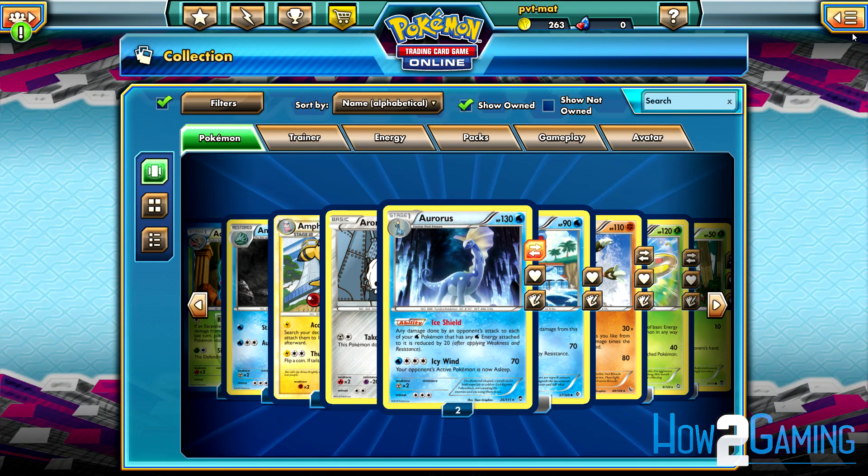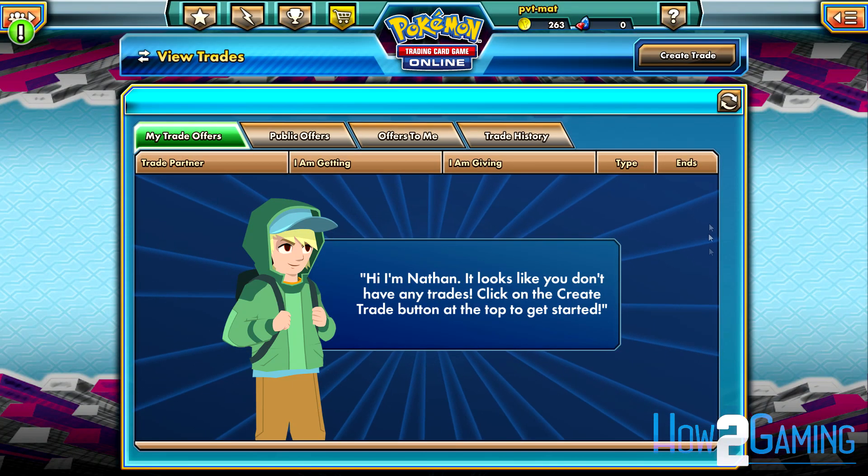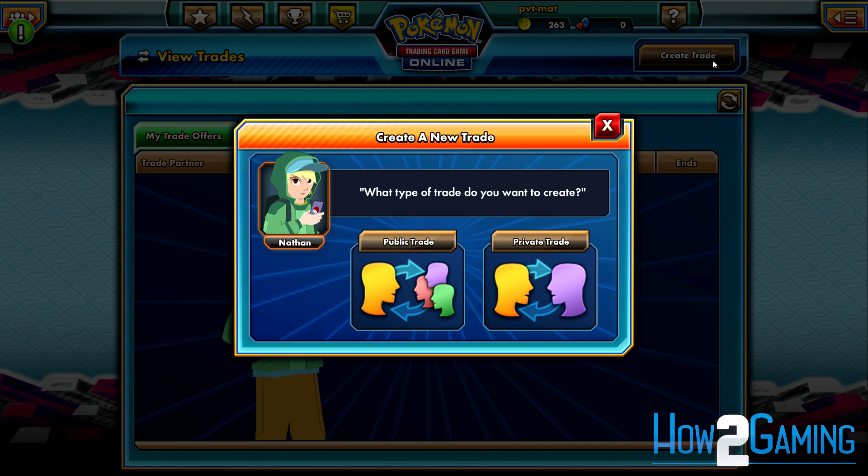Next, you have to navigate to the Trade section, and here select Create Trade. You can now choose a private trade with somebody on your friends list, or you can choose a public trade, which is open to everybody.